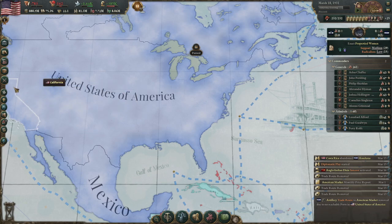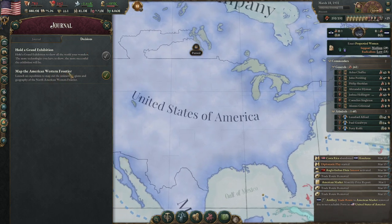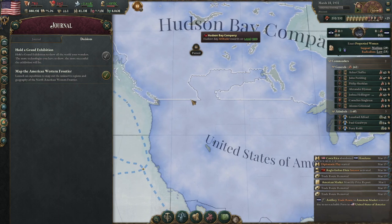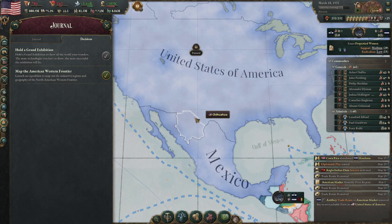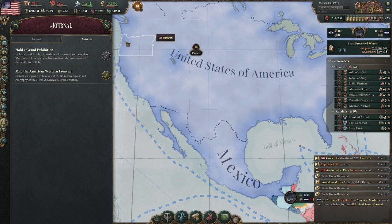I also came across something rather important I'd forgotten: the decisions tree to map the western frontier, which eventually allows you to get an event to take the northern territories. Initially I didn't know how to do this, so I ended up with a rather deformed United States with a very weird border. Also, because of the initial conquest state command on the politics tab, the first state you ask for in a diplomatic play is outside your control — so the first state in my second war with Mexico was Chihuahua, which I didn't even want. I wanted Arizona, but sadly that was not the case.